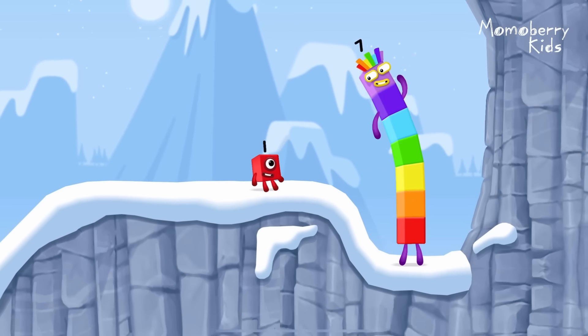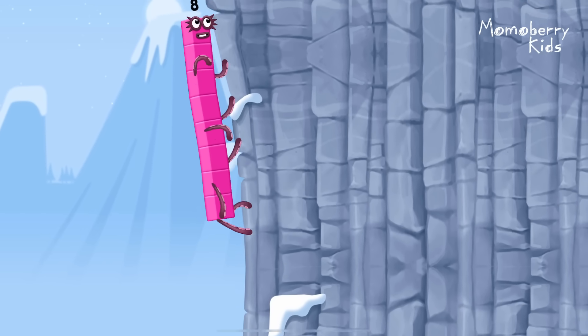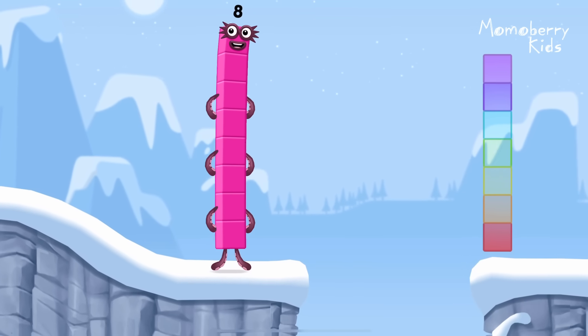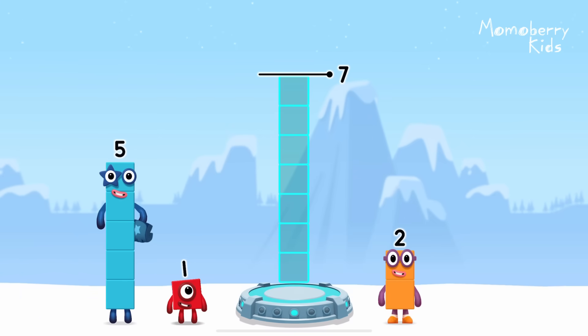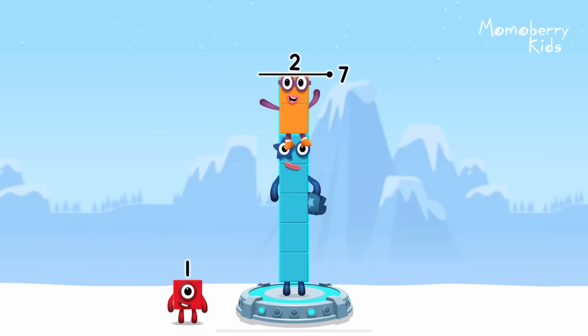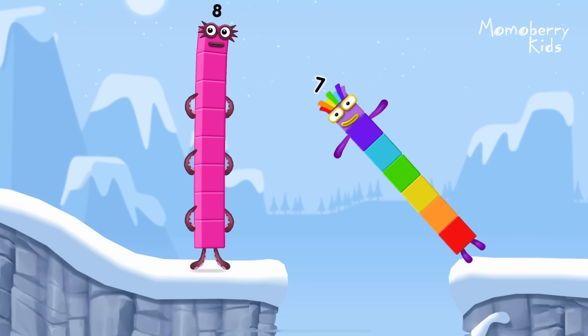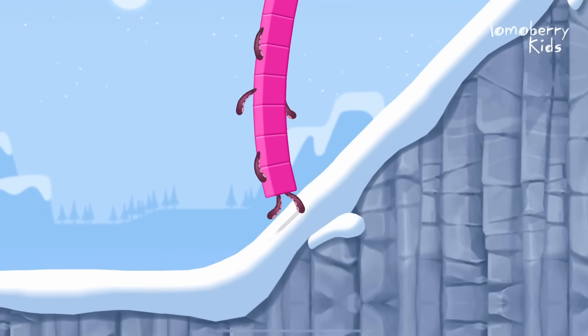How is one going to get up there? I am seven. I am eight. Octoblock coming through! Add number blocks to make seven: five plus two equals seven. I am seven — great, this is great!